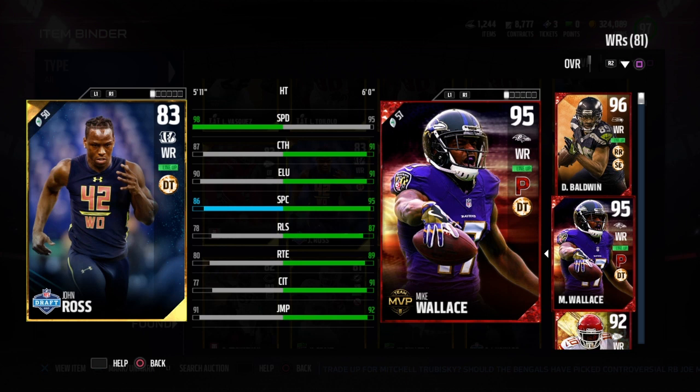The elite version goes for around 800,000 coins and has 99 speed — only one point more. Considering the price difference between 800k and 50k, I couldn't wait to get this card. I'm surprised he's going for so cheap — you'd think this version would be going for three or four hundred thousand. Anyway, my next reviews will be Charles Harris, TJ Watt, Barnett, and Leonard Fournette. Peace.